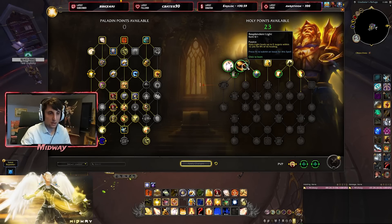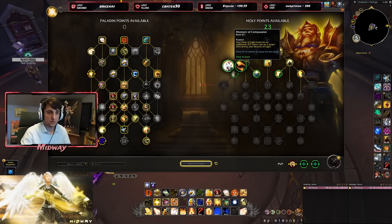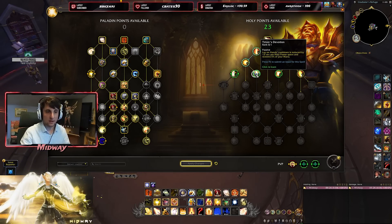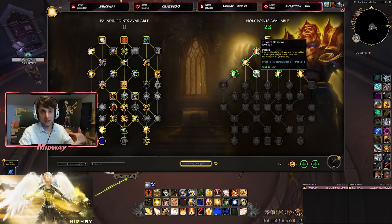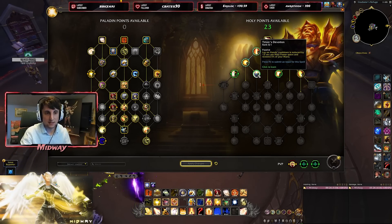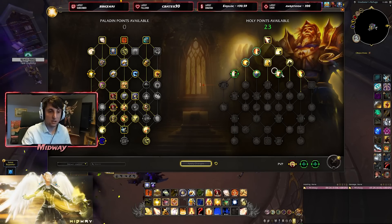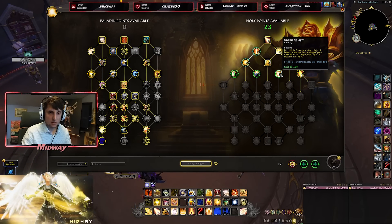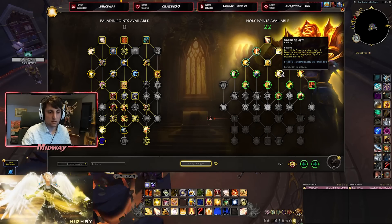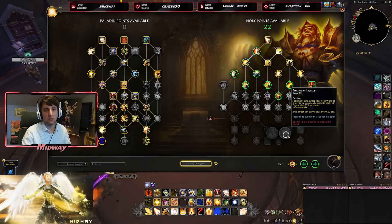We can still pick up the two options here by increasing our healing, or a little bit of spread-out healing with Holy Light. And increased healing for Crusader Strike when healing the Beacon target — nothing different there. They've changed how this talent reduces the cooldown of Lay on Hands — I think it was 1 second before, now it's 1.5 — and it also restores some of our mana, so it's more interesting. We might actually get 2 Lay on Hands and quite some mana back. And there's Endless Light, which increases healing of Light of Dawn per Holy Power spent — very interesting to pick, especially if we're still playing with Empyrean Legacy.